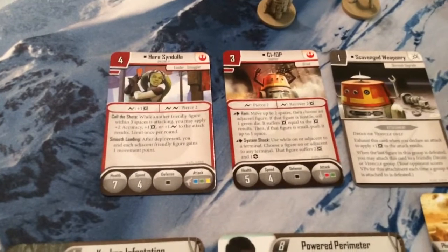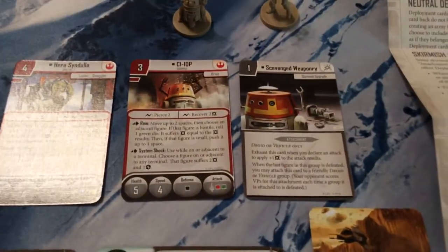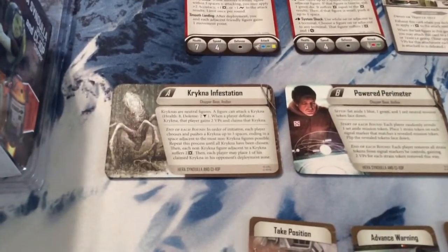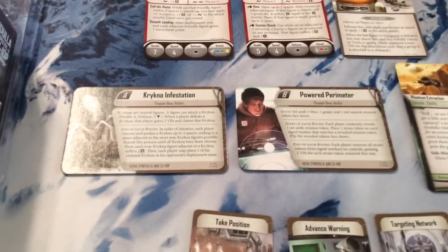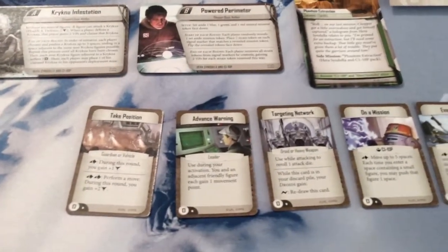We have our deployment cards — Elite only for Hera Syndulla and Chopper. Then we have the Skirmish Upgrade Scavenged Weaponry. We have two Skirmish Map missions: Krikna Infestation and Powered Perimeter. Then we have our side mission, Phantom Extraction at the Tatooine Facility, and our command cards: Take Position, Advance Warning, Targeting Network, On a Mission, and Evacuate.